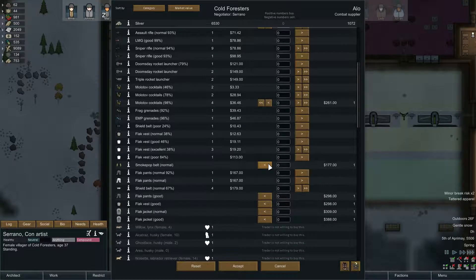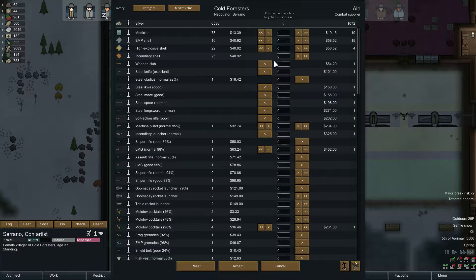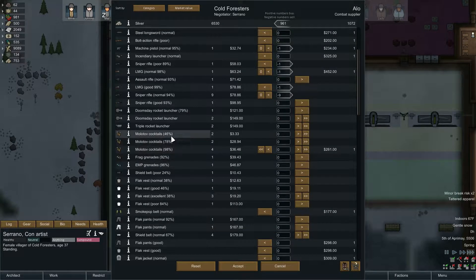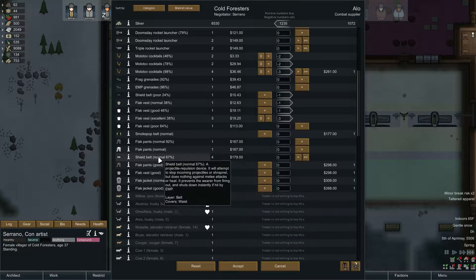Are you tribal? No, you've got guns. You've got a smoke pop belt, which is sort of interesting for our non-competent combatants. I think we're just going to sell you some stuff and recoup some money. Machine pistol — yes. Sniper rifle — yes. LMG. Normal assault rifle we'll hold on to — it's our only backup assault rifle. Nine sniper rifles of normal quality — we have three or four equipped already, so we'll keep the good one. We're definitely keeping our doomsdays and triple rockets. We don't need this many Molotovs. We'll keep the 84% poor flak vest and these four normal shield belts — those are good enough.